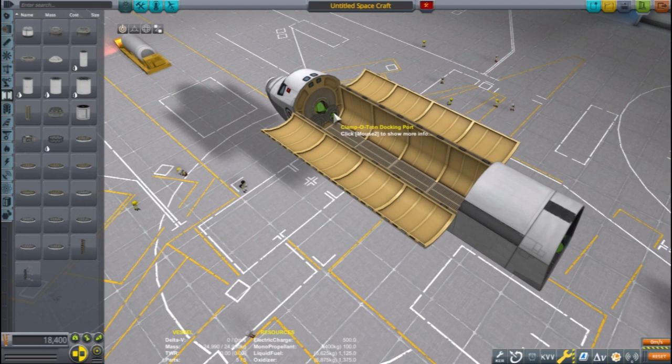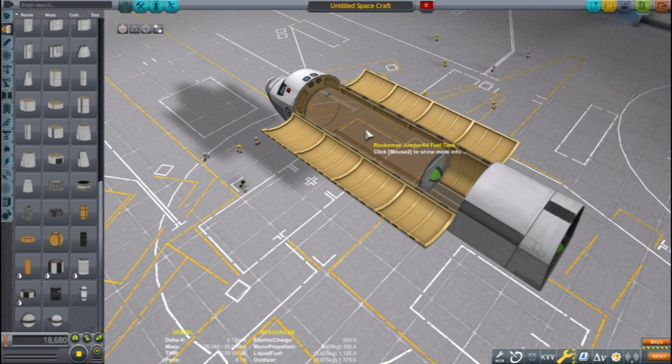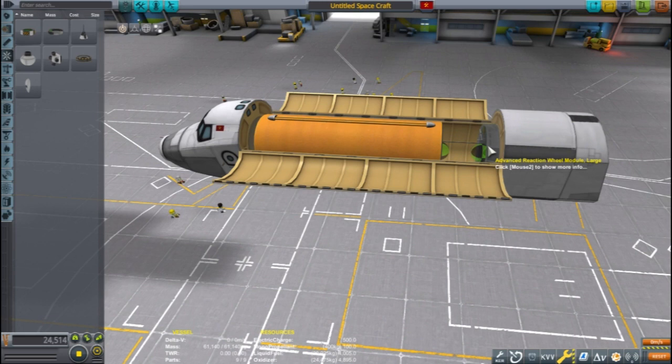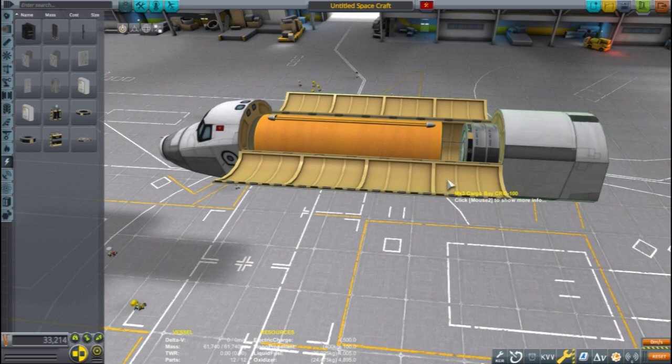This build is going to start fairly typically, and since this is a shuttle, it will need to be able to carry a payload into space. I'm using the standard 36-ton orange tank as a simulated payload, making sure to secure it in the cargo hold with struts. I'm adding a couple of large reaction wheels to help keep the craft stable, and a large battery for good measure.